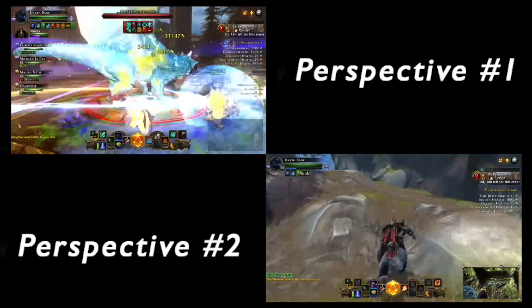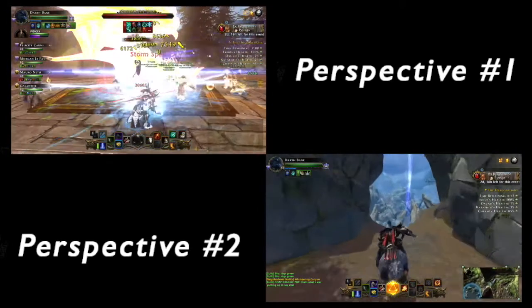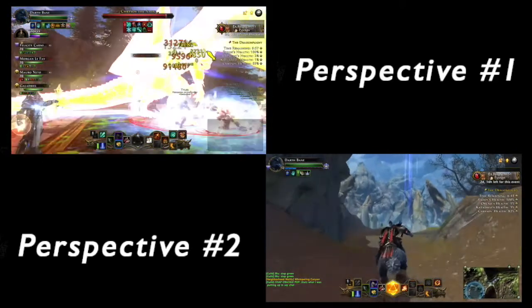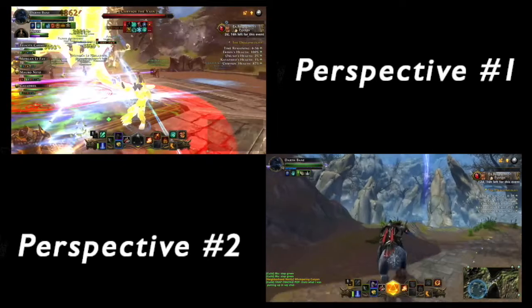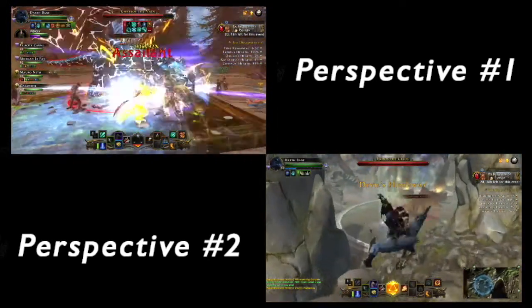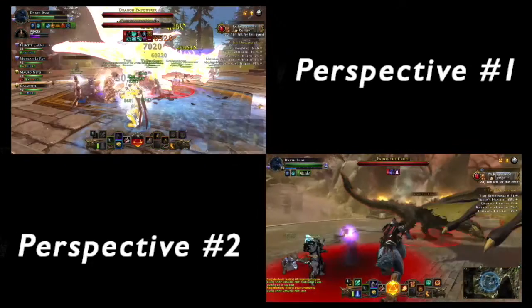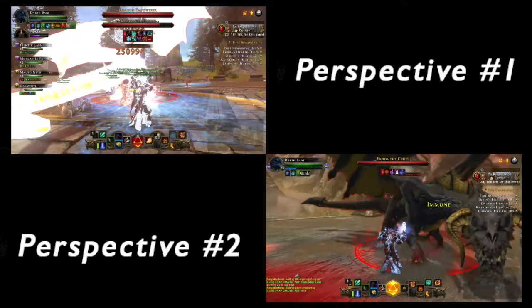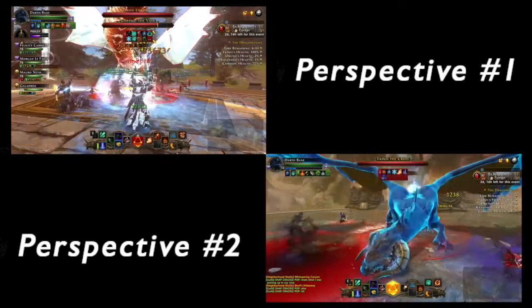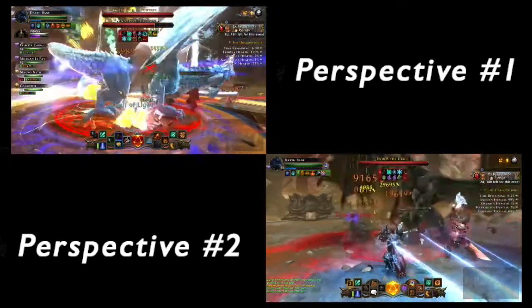After you get your first head down, you make your way over to your next head. If you are on red team, as seen in perspective one, you make your way over to the blue head. If you were on green team, you make your way over to the black head, as shown on perspective two.